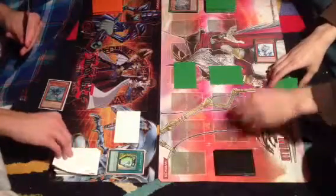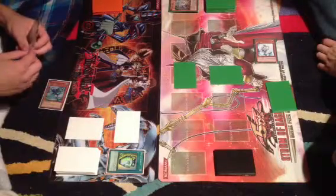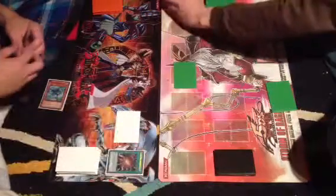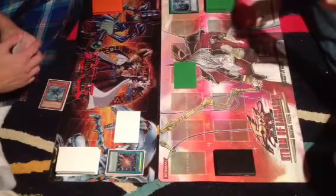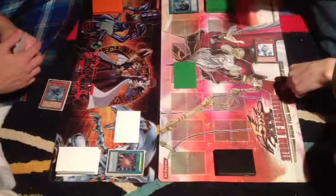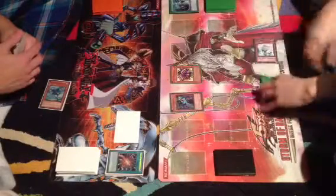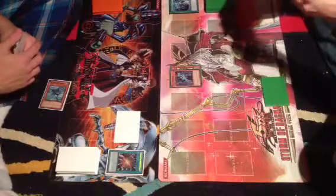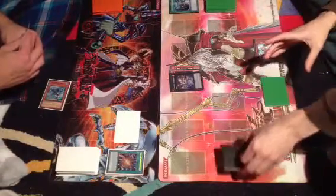Your go. I draw. Set this. During the Main Phase, MST a face-down card — Super Polymerization. Drop. Drop Spore Reaper. Normal summon Nine Assailant. Exceed — Rank 3 — Wind-Up Zenmaines. Does that target your face-down monster?